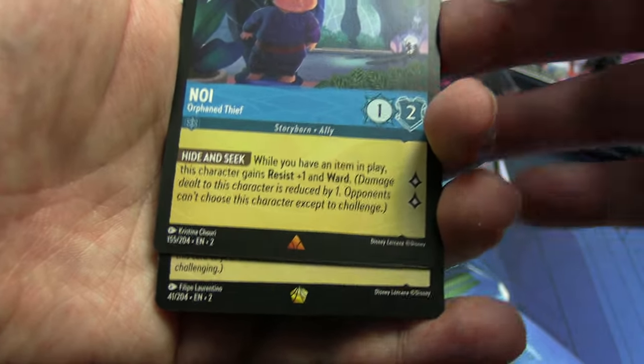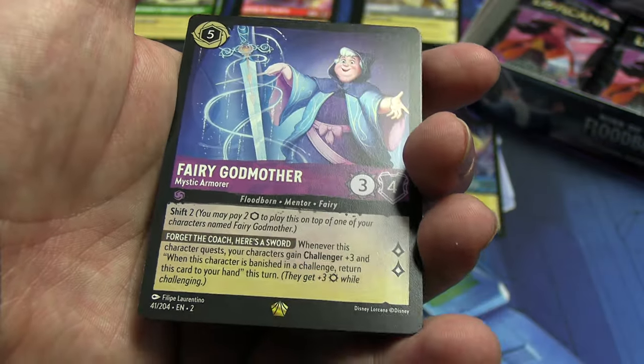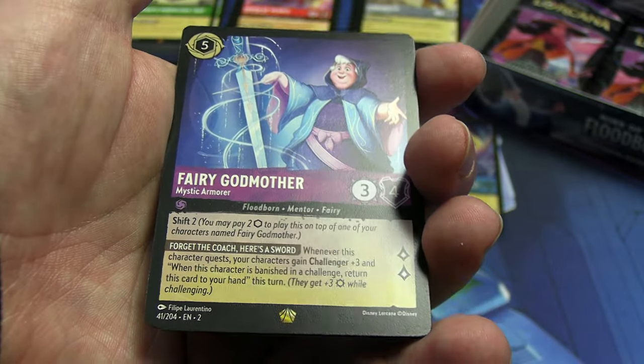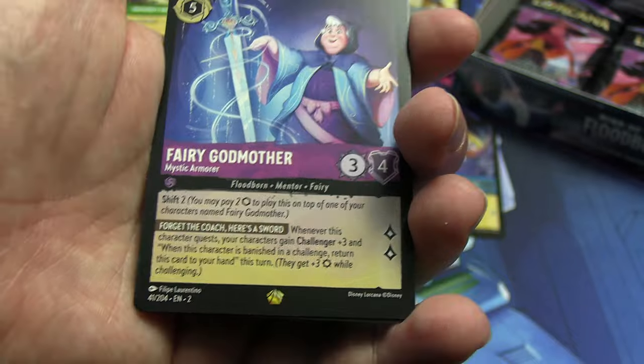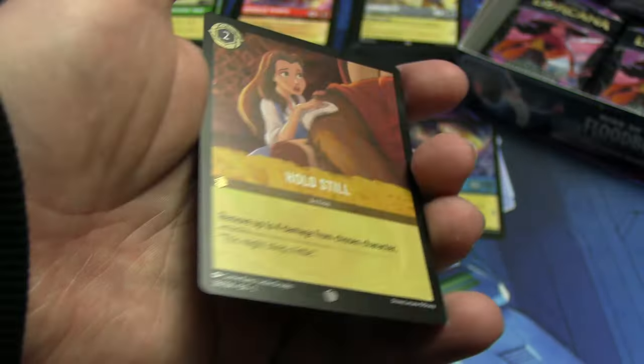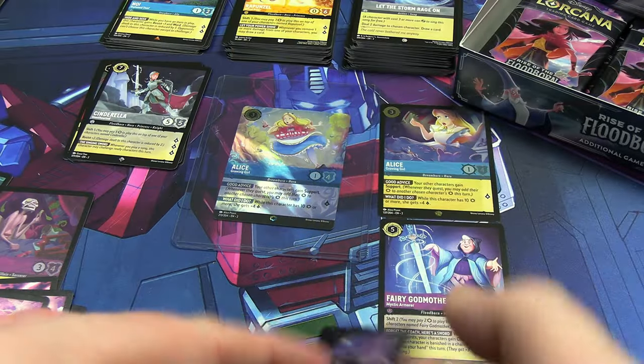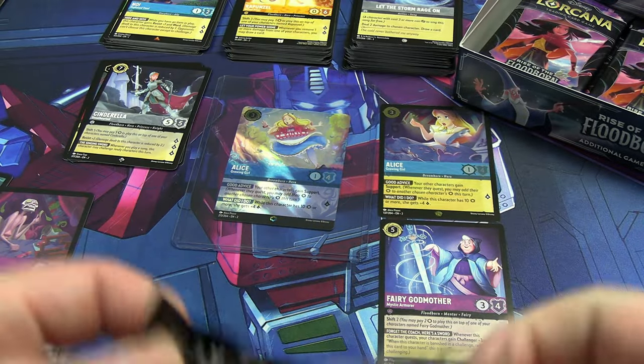Rares or better: an angry-looking baby — I told you statistically it had to be close to drawing the first one of these. And it is the Fairy Godmother Mystic Armorer, which I think is sought after. Our shiny is a common — a Hold Still — which doesn't honestly look that shiny to be honest.